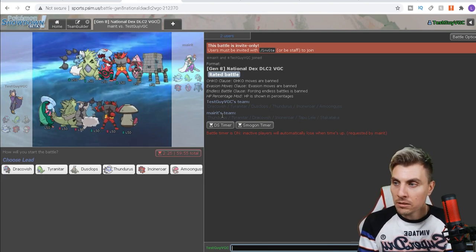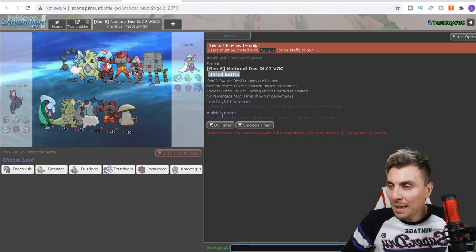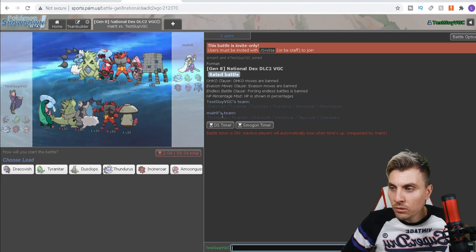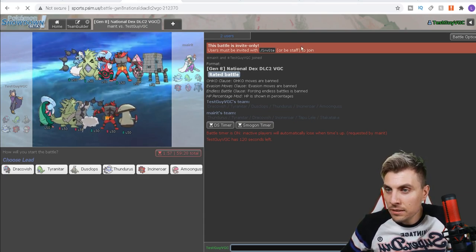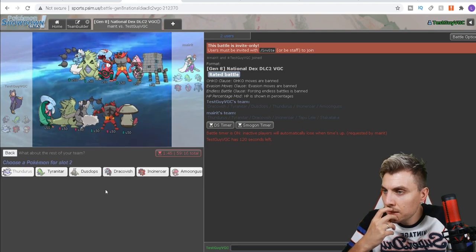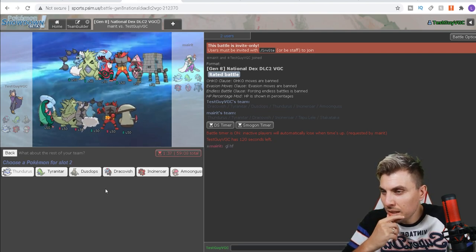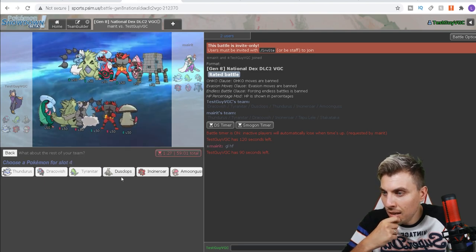Our first opponent is playing a pretty similar team — at least four of the same Pokémon as us. They've got Tapu Lele in place of Dusclops and Stakataka in place of Amoonguss. Trick room mode isn't too bad here, but our trick room mode is going to be slower than theirs. I like Thundurus as a lead — it puts off my opponent bringing Incineroar. Stakataka has trick room so that's the only thing that can set it, so we need to counteract that. I'll bring Dracovish and Dusclops in the back.